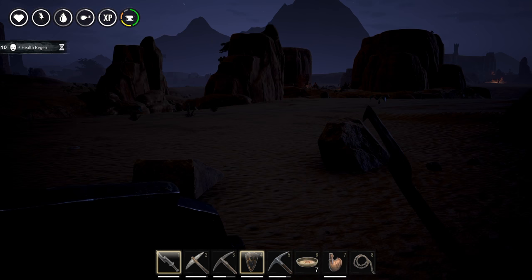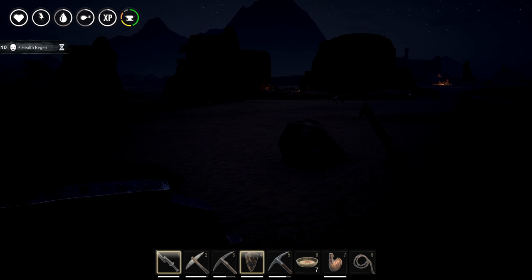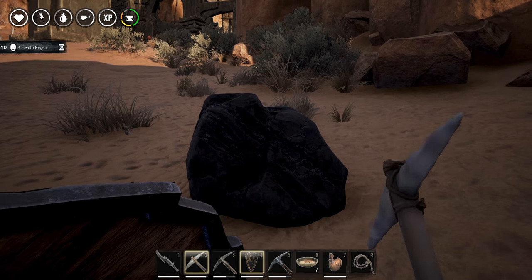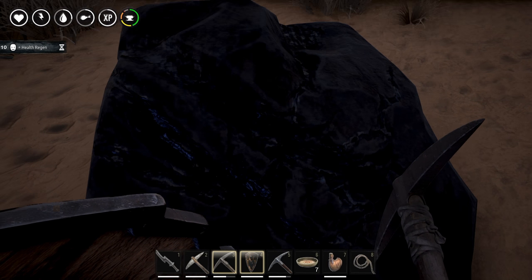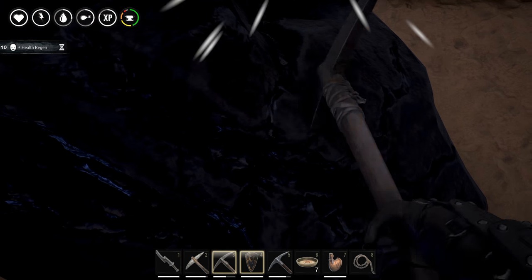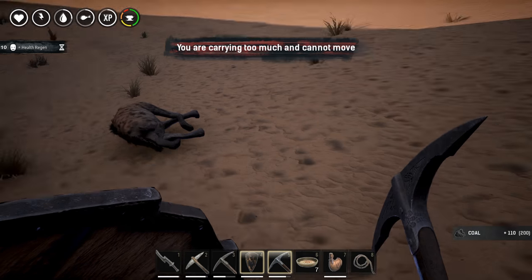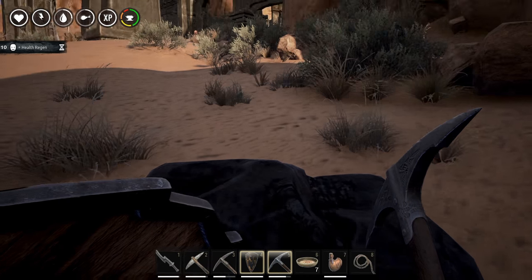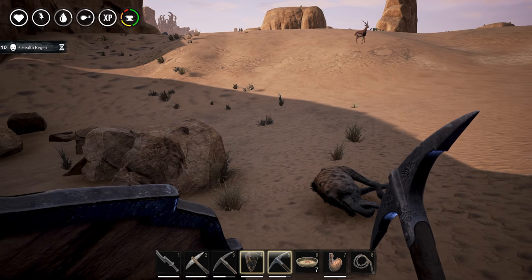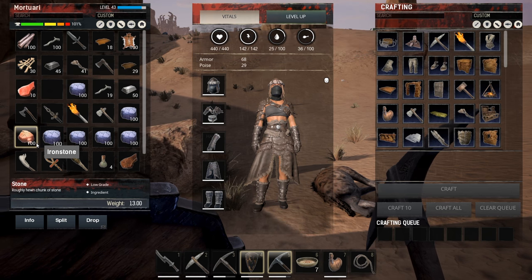Night is falling so I'll wait that out and then head a little bit further to check out the coal nodes. I have arrived at one of the coal nodes. Hitting it with the stone pickaxe gives 30 coal, the iron one gives 60 coal, and the steel one gives 110 coal. I've also noticed that every new tier of tools gives you less stone as a byproduct when hitting iron stone and coal blocks. I'll drop the stone so I can carry the iron stone back home.